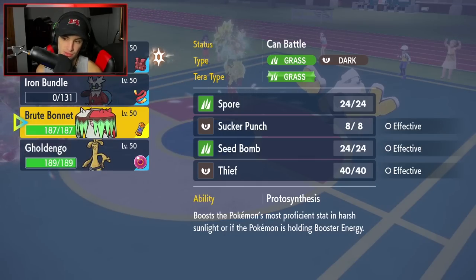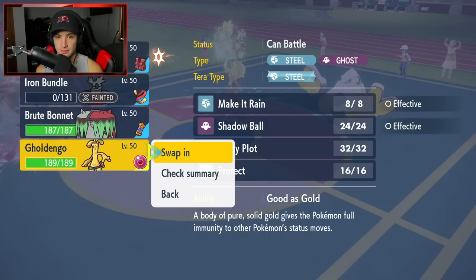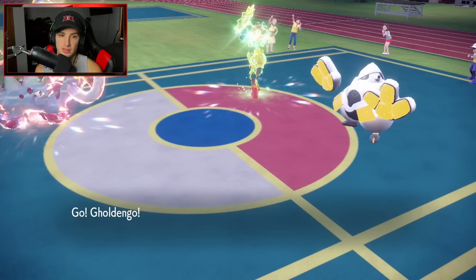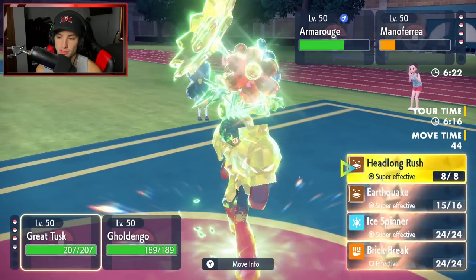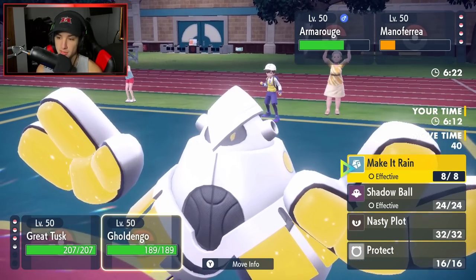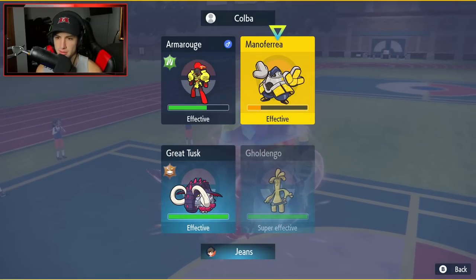From here I could bring in Brute Bonnet, but Gholdengo isn't bad either. I think I'll just go Ice Spinner to hit Armarouge — we know we outspeed it. Then Shadow Ball is my play in the other slot. I don't think he swaps to Indeedee here.